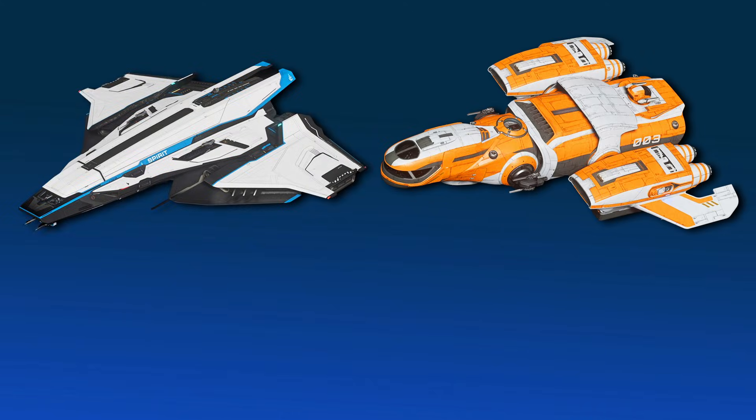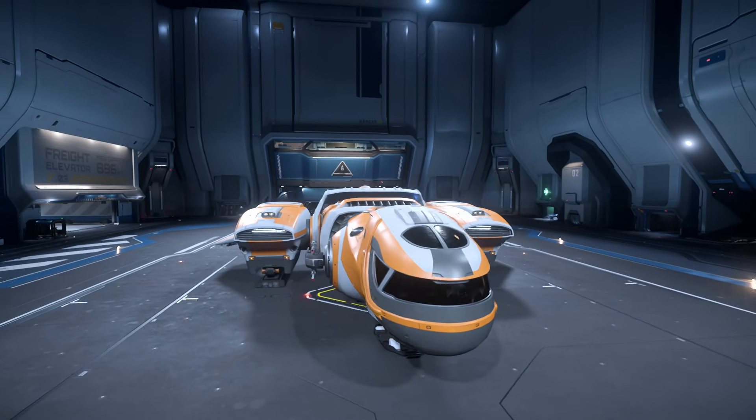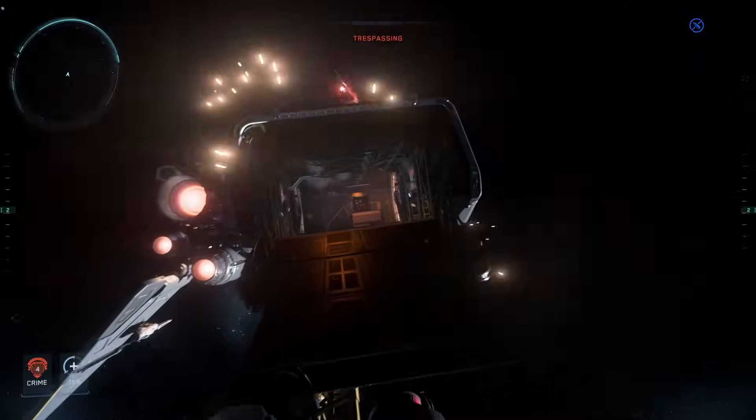I'm going to compare the best medium daily driver ships: the RSI Zeus, Ducati Black, Freelancer Max, Freelancer, and C1 Spirit. Let's jump into it.